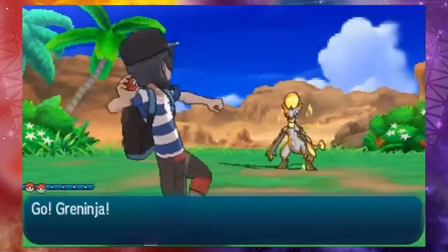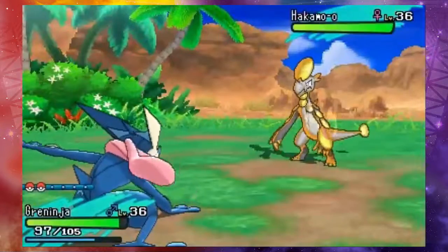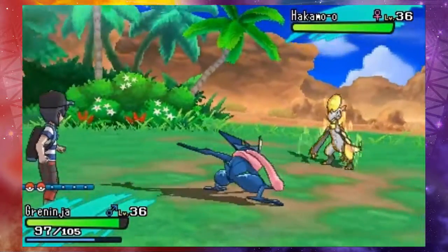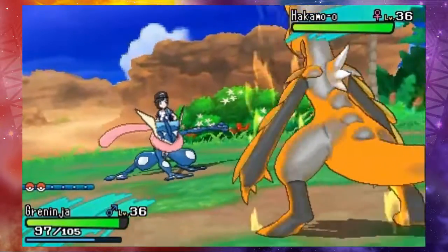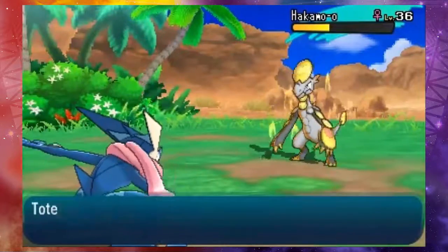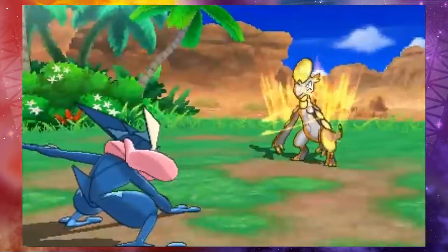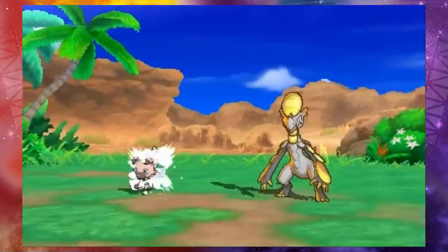Aw, shit. Just a special defense boost? I'm afraid you've made a mistake, frankly. It looks like it's only one stage. Aerial Ace becomes super effective on you. Apparently it called its ally Pokemon — but nobody came. Rockruff appeared. Alright, sure. Let's take out the thing that can call allies.